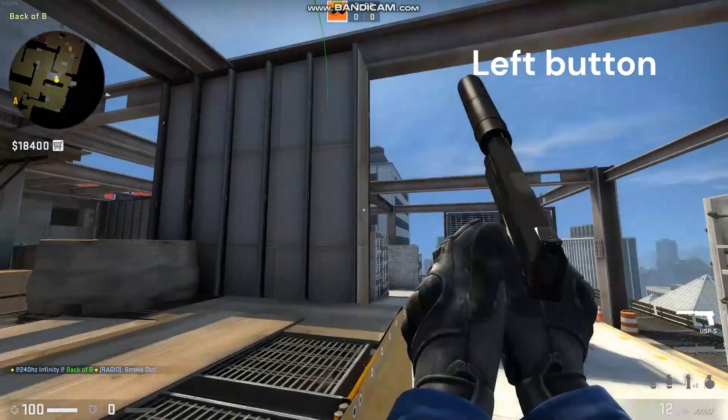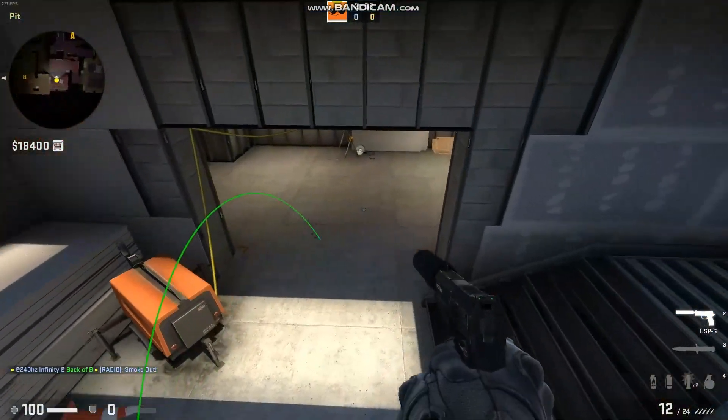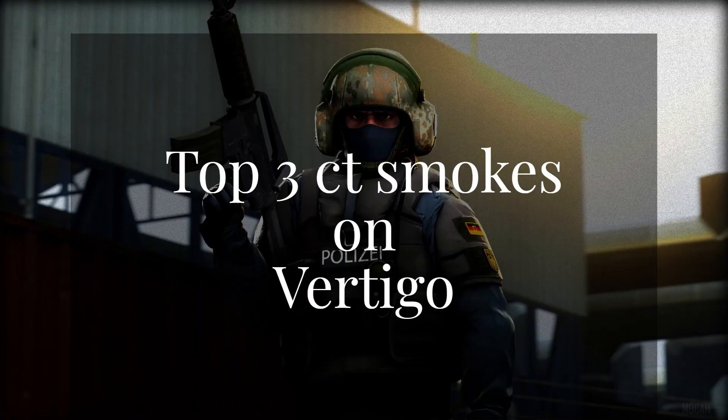Aim the top of the metal beam and release. These three smokes will help you restrain the enemy's quick pushes. Follow me for more tricks, see you!